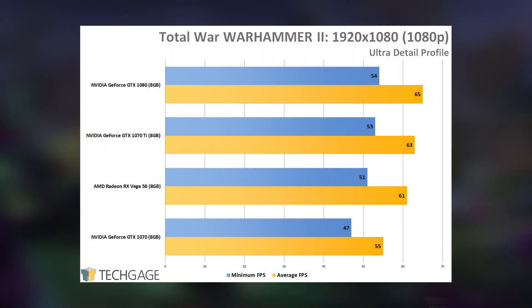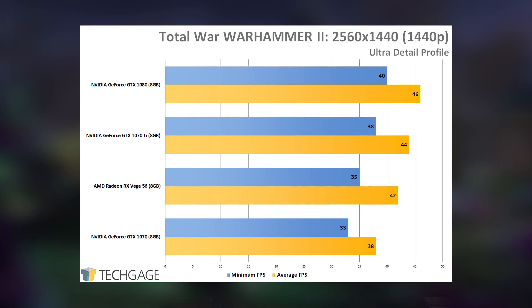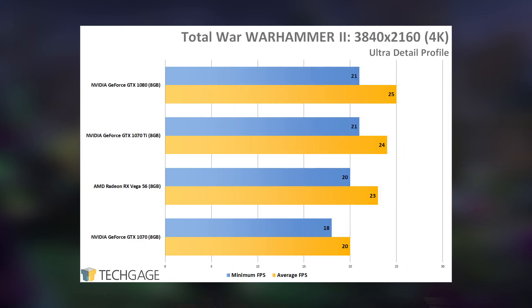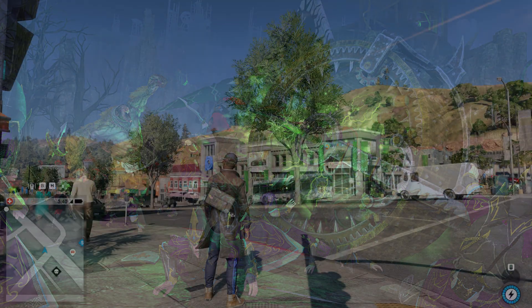I think we should purge the 'can it run Crysis?' question and move over to 'can it run Total War?' because this series consistently brutalizes what we think to be high-end hardware — as long as you're running the ultra detail profile, that is. All four GPUs hover around 60 fps at 1080p, which doesn't bode well for every other resolution tested. In a way the game might be a little too grueling, but it's nice to know it'll still push GPUs for a couple of generations. At 1440p gameplay is decent but not entirely playable; at ultra-wide and 4K serious compromises need to be made, which in Total War isn't too challenging since you can adjust an entire detail profile at once.